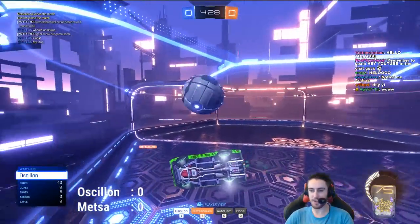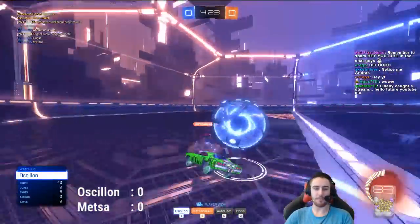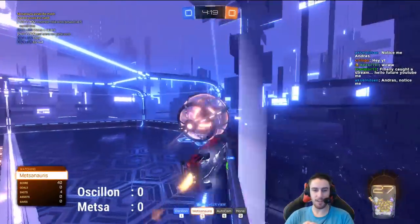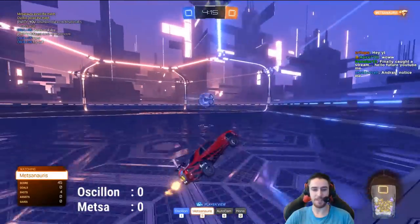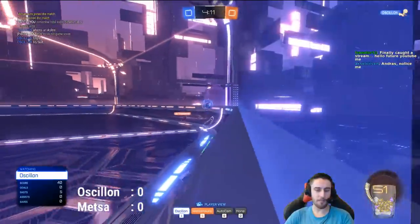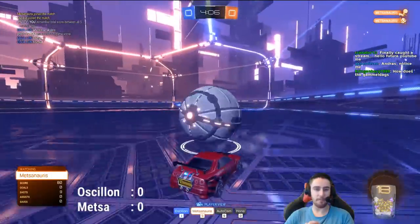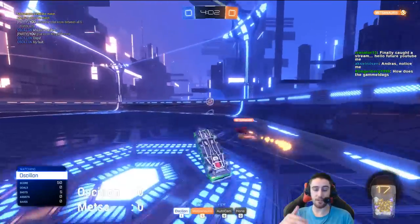Of course, dropshot is a lot about 50-50s and just getting the ball past your opponent. What does that remind you of? Of course, that does remind us of 1v1 outplays — you just need to get the ball past your opponent and put it into an open hole. Well, in dropshot most of the time you just need to get it past your opponent and that's it — it's easier. Quick save by Ocelon, just stopping that one off hitting the ground.